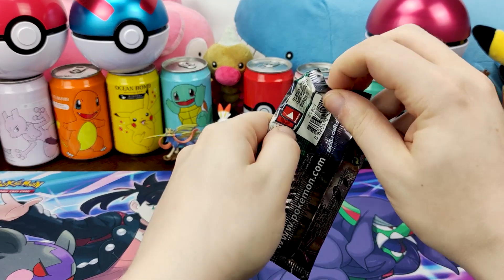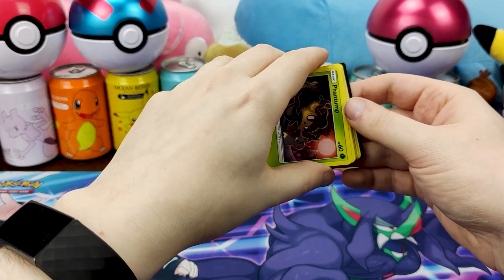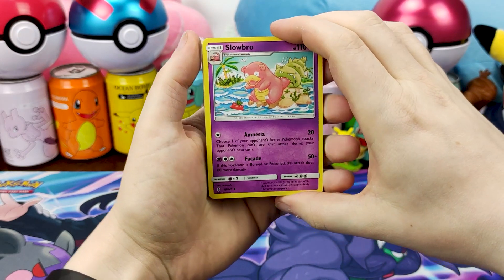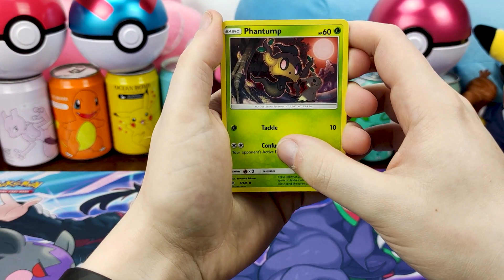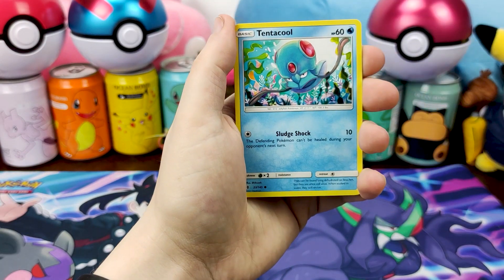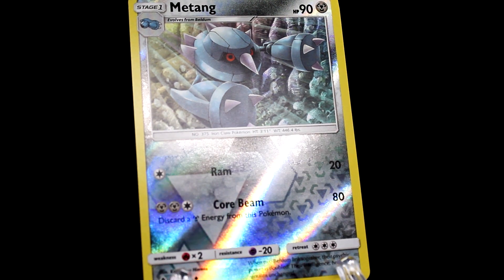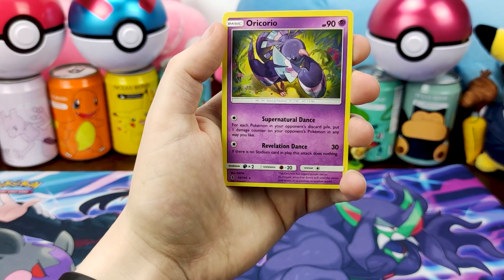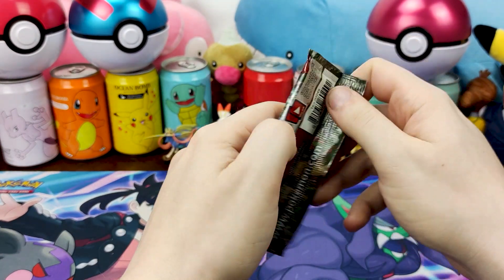Guardians Rising — I think this is the newest set at the time, or was it Crimson Invasion? There's your code card. Tree to the front — Steel energy, Slowbro again with great artwork, Energy Recycler, Machoke showing us why he's a strong boy, Phantump chilling with Mimikyu, Heal, Togedemaru, Beldum — and our reverse Metang. On the end, Oricorio. We're back with Crimson Invasion — here's your code card for the box.